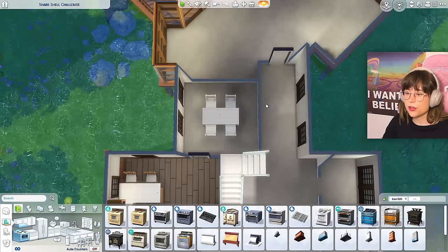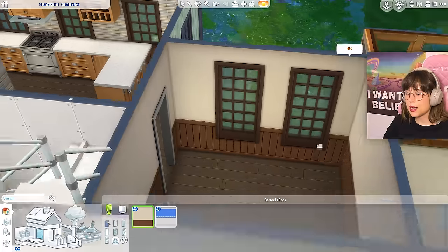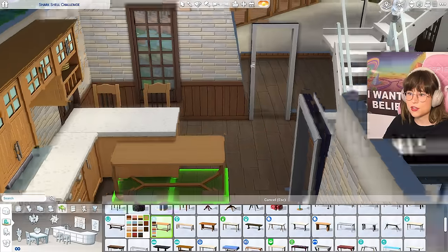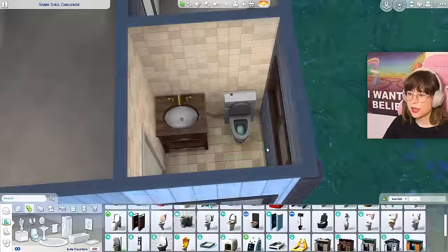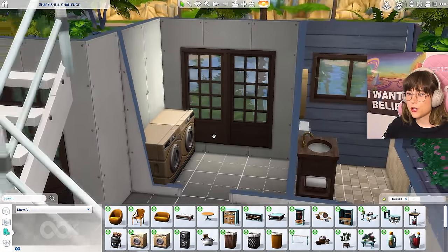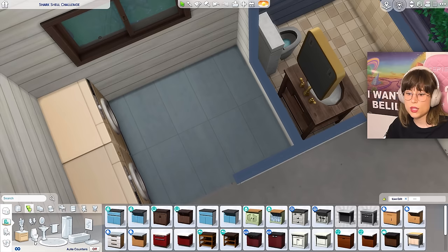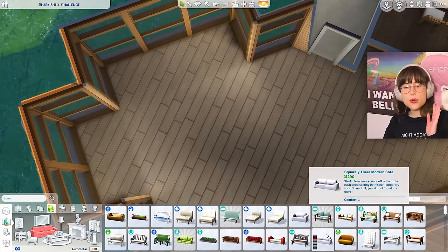For the living room wallpaper, I think parenthood has a wallpaper that matches the wood. Then I can use this table — no, too modern. This one kind of matches the wood from the kitchen, yeah. For the bathroom, I'll go for a woodsy moment: a sink, a toilet, and a mirror. For the laundry room, it's a bit annoying that the dryer is clipping into the window, but I'll hide that with some bushes. I'll use the same counters as the kitchen, and add two hampers in there.